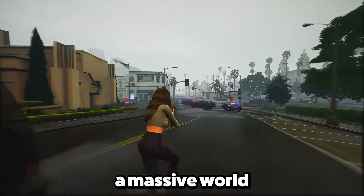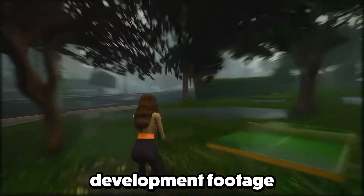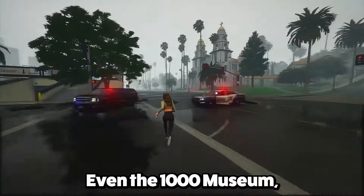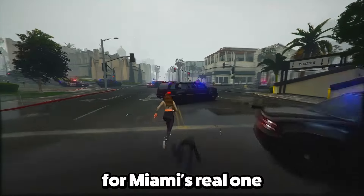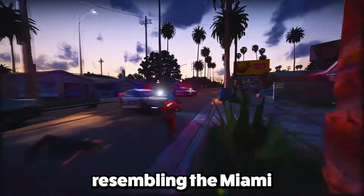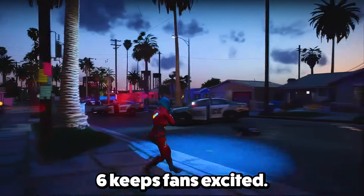A metro map that matches Miami's real one suggests a deep immersion in the game world. The lush landscapes and greenery might hint at a move into Georgia, but that's just speculation. Details like the Vice City Neighborhood Police Department, resembling the Miami Beach Police Department, show Rockstar's creativity in world design. As always, we're waiting for official announcements to see how all these elements come together in the final game. Until then, the mystery of Grand Theft Auto 6 keeps fans excited. There's a recent leak suggesting that Alexandra Cristina Echavari could be the voice behind Lucia in GTA 6.